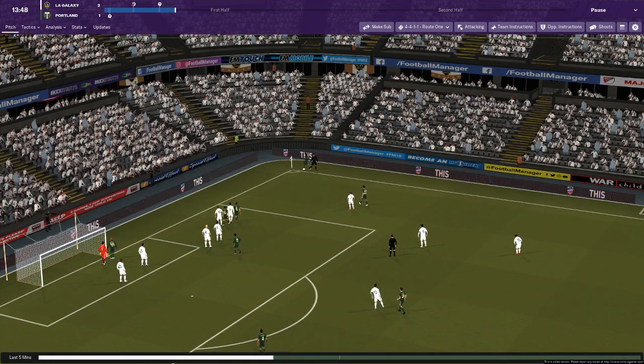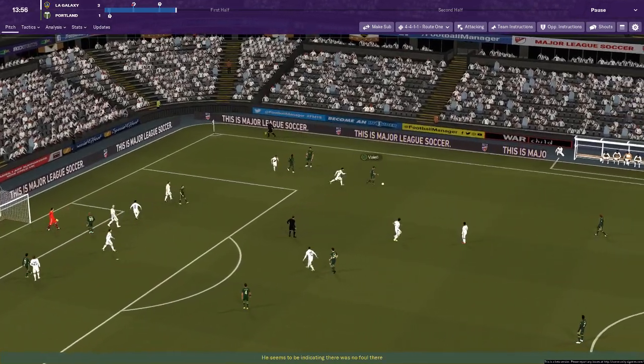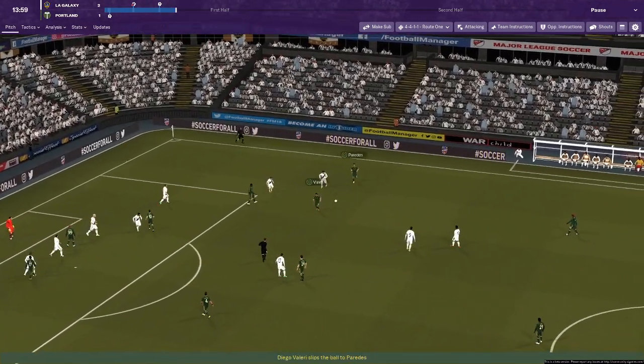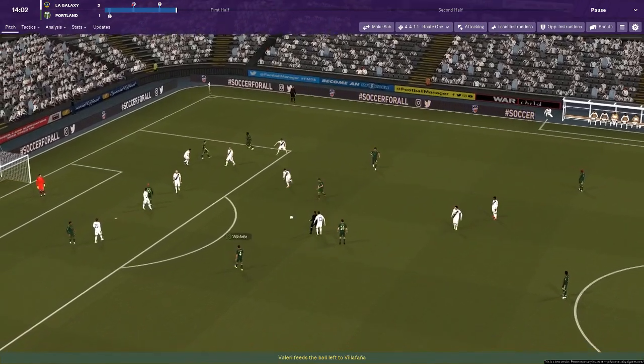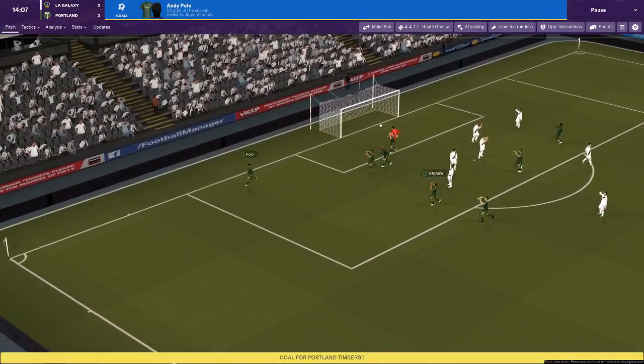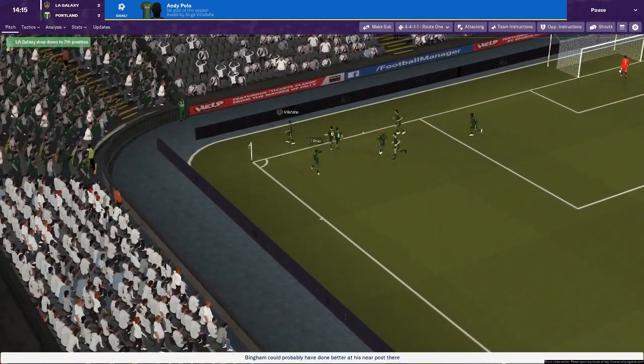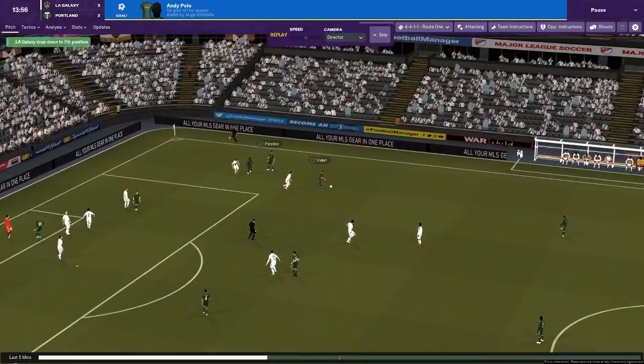We can see the match stats — we are kind of on top at the moment. There's a throw-in here — Paradez, tackled by Alessandrini, but Valeri picks it up. Comes out to Paradez, now Valeri — we need to close him down, we aren't — it's come to the edge of the area, and that is embarrassing. Polo just puts the ball in the back of the net: 2-2. We're 15 minutes in and there have been four goals already.